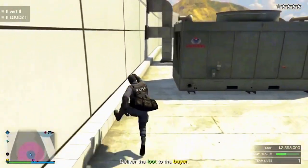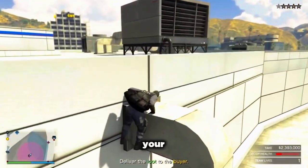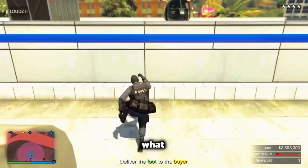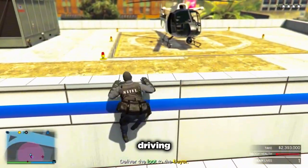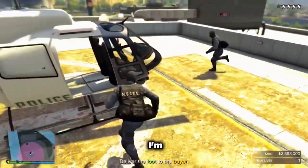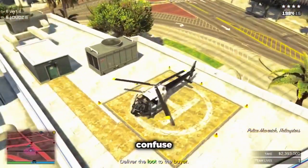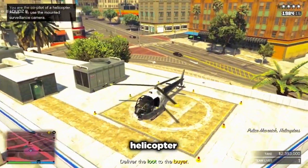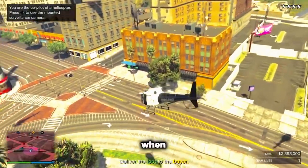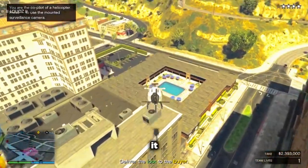This is important: if you are the host, do not drive the helicopter. Make sure your friend is driving and not you. If you're the host, do not drive the helicopter. The reason for this is because you're going to need to turn off your Wi-Fi when you're about to finish the mission — and I'm about to show you how to do it on console.